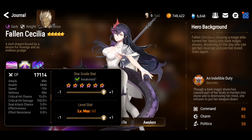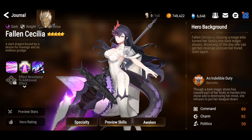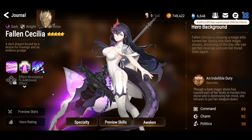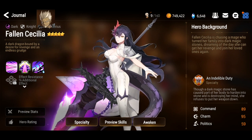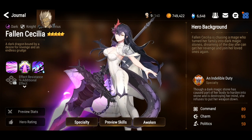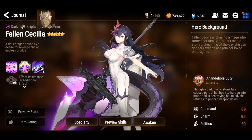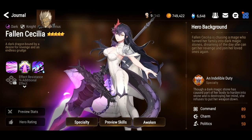Speed and health are the key stats. For arena, things are just gonna be a lot worse than they already are — you're gonna see Fallen Cecilia, Bellona, Zed and also Aramintha, and Dizzy. The arena couldn't be worse. The meta will probably be what I just mentioned, and hopefully there's a counter to this — if there isn't, I'm pretty sure a lot of people will quit. I wish you guys the best on getting the ball and Cecilia.